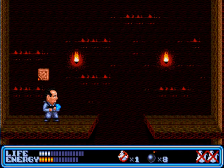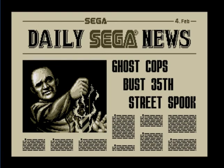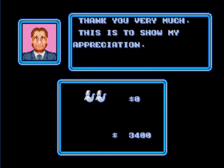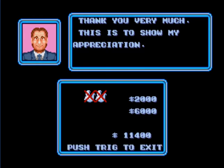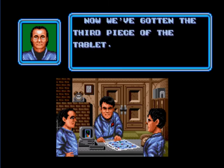There we go — he is down! There's the third piece of the tablet and we're done. Flame Face really isn't all that much of a threat, nor is he difficult or all that interesting. Two ghosts down and six thousand money gained. Now we've got the third piece of the tablet — one more and we'll have the whole thing.